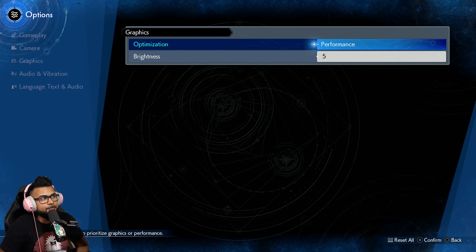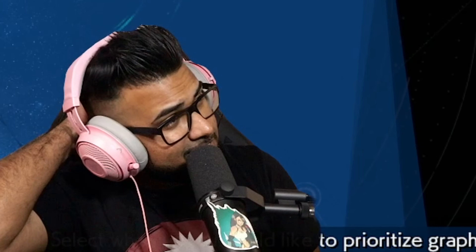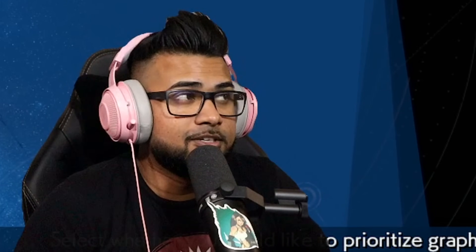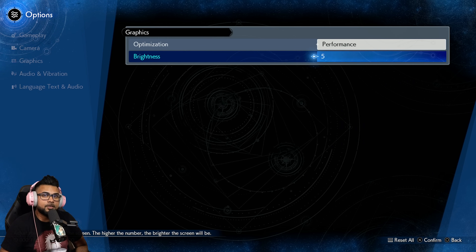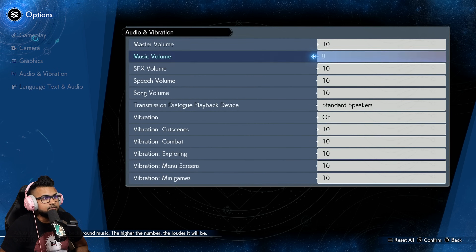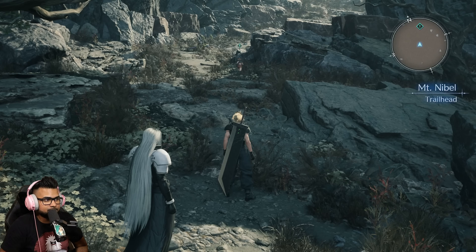I take screen shake off — while it provides a cool effect it makes it very difficult to see things. For graphics I keep it on Performance. Yes, Performance is blurry — Square Enix really needs to fix that, this game is way too beautiful to look the way it does in Performance. However, the controllability, character functionality, and game fluidity are just way better in Performance mode, and everything else I leave as default.